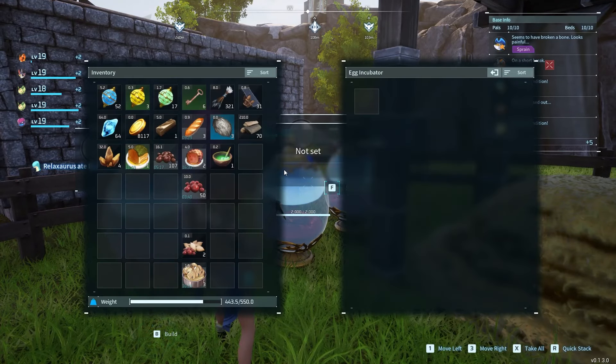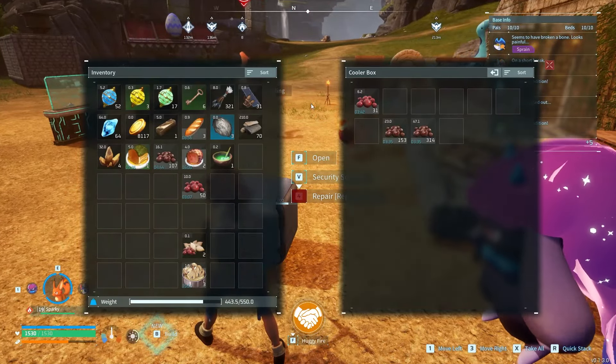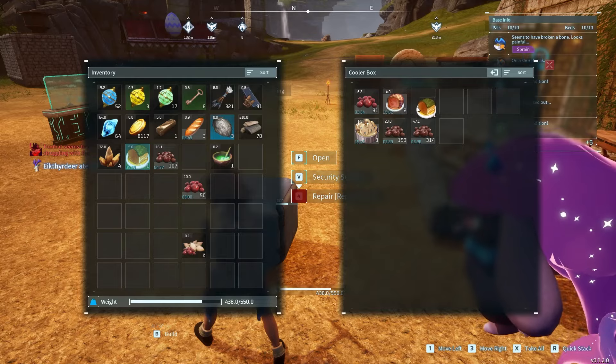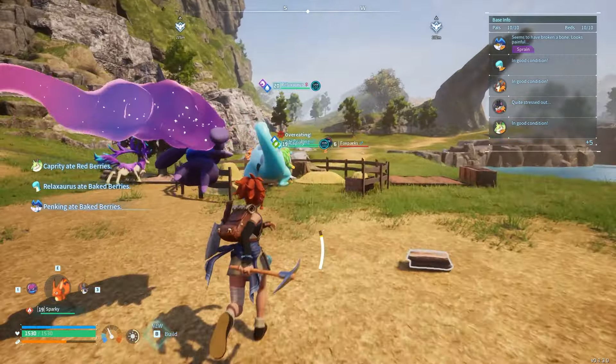I'm going to head out to that little settlement and see if I can find some wheat to build a wheat farm. I also need to go mining for ore — oh, there's some ore right there. I have tons of food on me. I love cooking food for my pals — I don't feed them berries, I feed them good food. It's important. I'll cook these up so my pals are fed, then we'll head out.